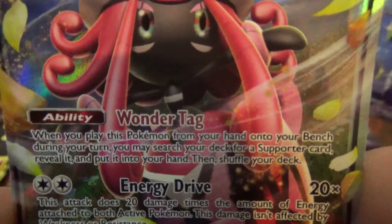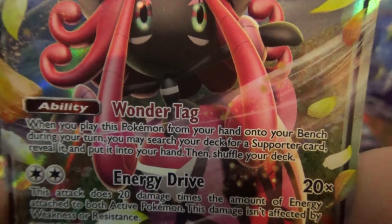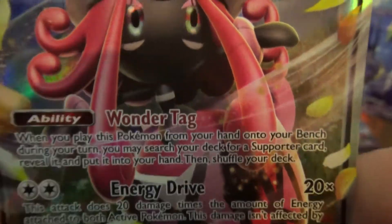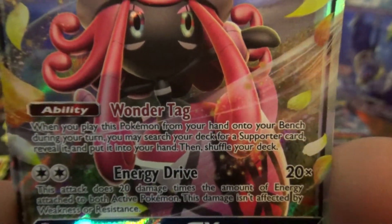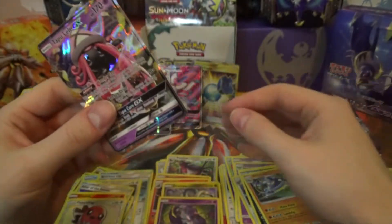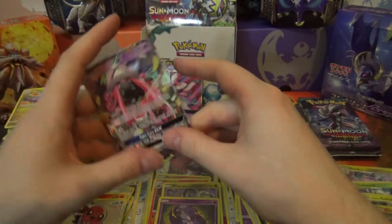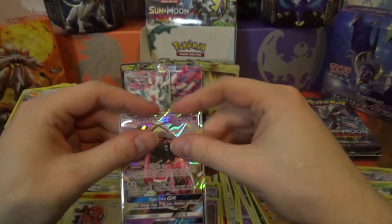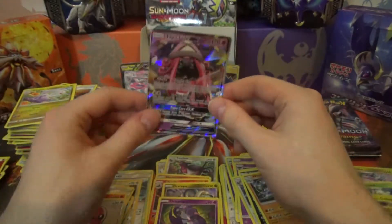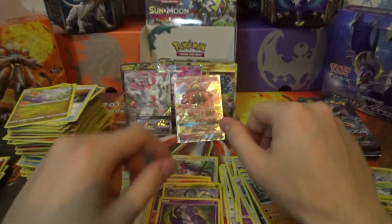And why do I need this so much? Wonder Tag — when you play this Pokémon from your hand onto your bench during your turn, you may search your deck for a Supporter card, reveal it, and put it into your hand. If you're ever stuck with a bad hand but you have Tapu Lele, you put it down and search for exactly what you need — N, Sycamore, Lillie, Lysandre, whatever Supporter you need!